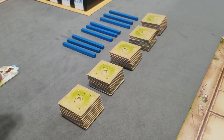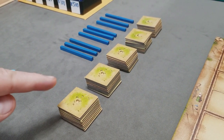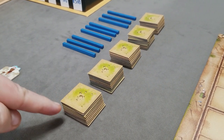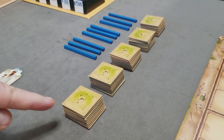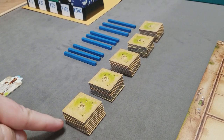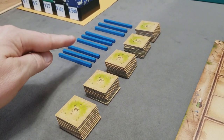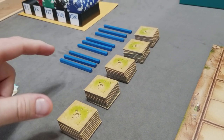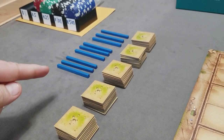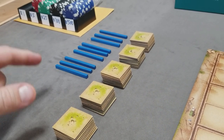Next, create the stacks of face-down plantation tiles. For a 5-player game, shuffle them completely and create 5 stacks of 9 tiles each. For a 3 or 4-player game, create 4 stacks of 11 tiles each. The number of tiles in each stack matches the total number of extra irrigation markers, synchronizing the rounds: 9 rounds in a 5-player game, 11 rounds in a 3 or 4-player game.